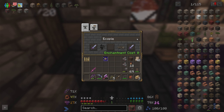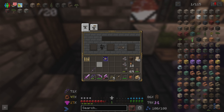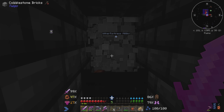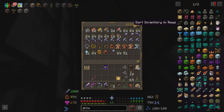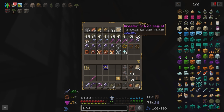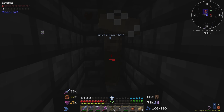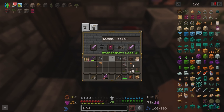We even named it XP Reaper. And let me tell you, this improves everything about grinding kills. I even went back and added Prospector 3 to the sword — and now we get emeralds from the kills too.